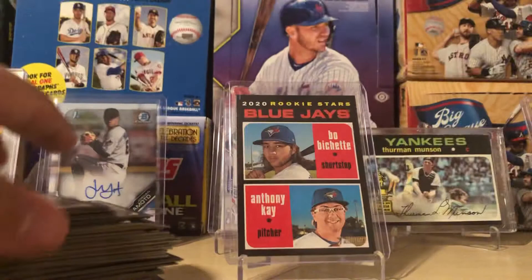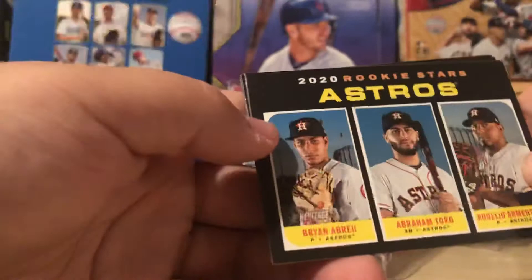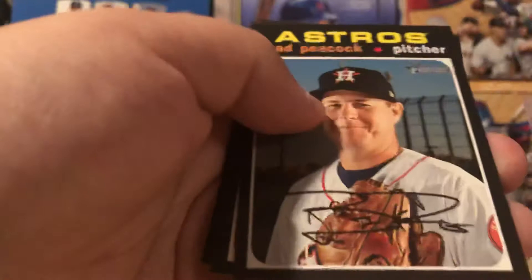And we're down to the final pack, pack number 10. Hopefully we get it here — I doubt we will, but we shall see. Iglesias, Mark Canha, Pedro Severino, Astros rookies but no Jordan Yamamoto. 71 flashbacks, RBI leaders, Brad Peacock, Buster Posey, and Ryan McMahon. Nope, none there.